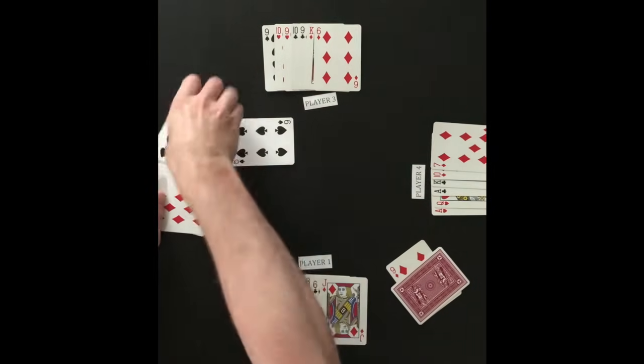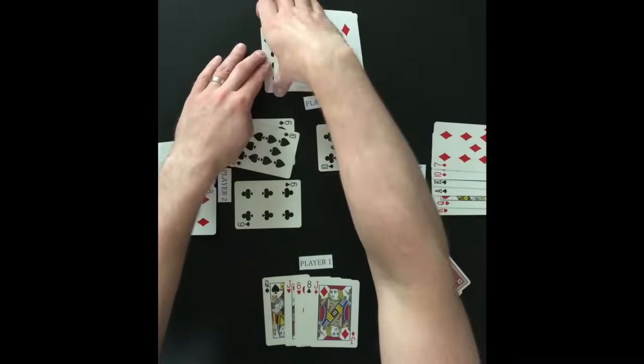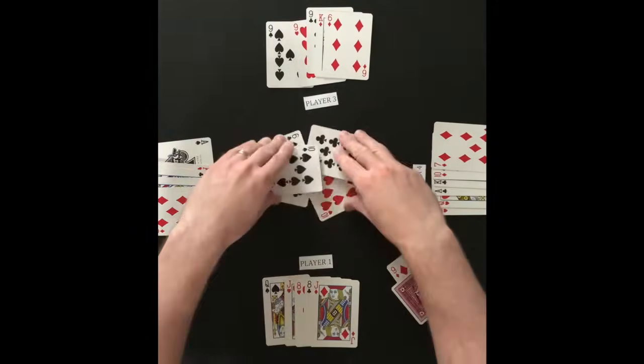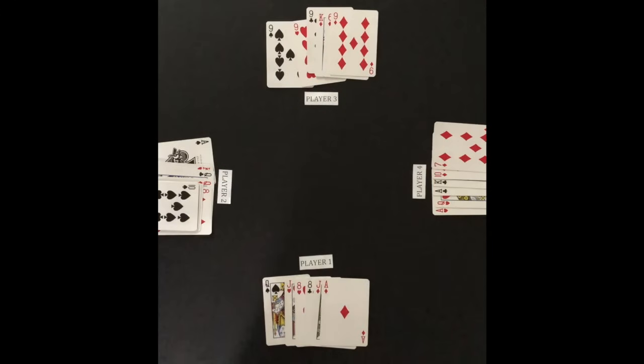Player 2 defends the first attack but not the second. Player 3 adds acceptable attacking cards. Players 1 and 3 draw, and the draw pile is exhausted. The race to get rid of cards begins.